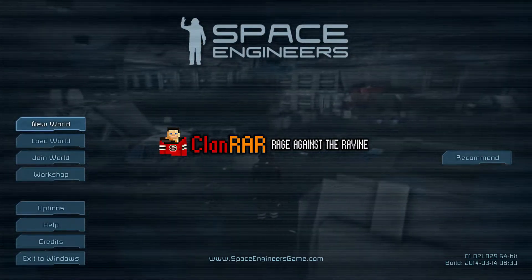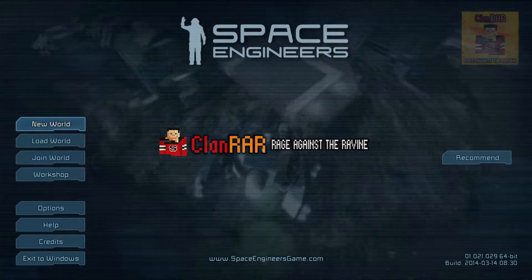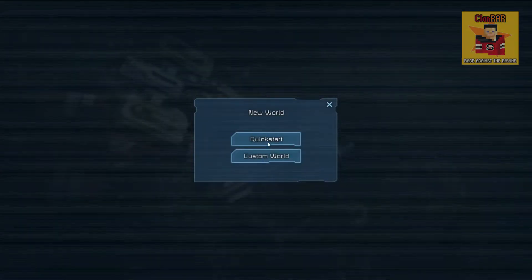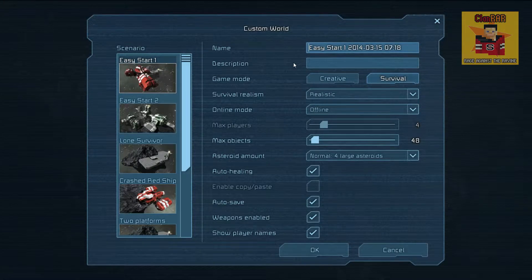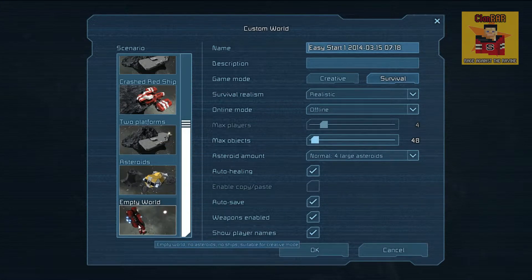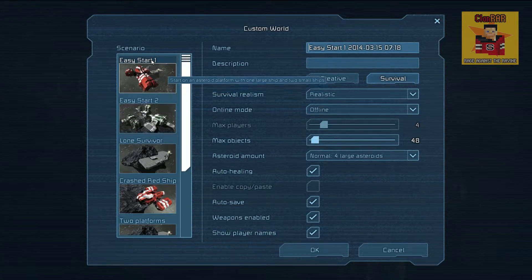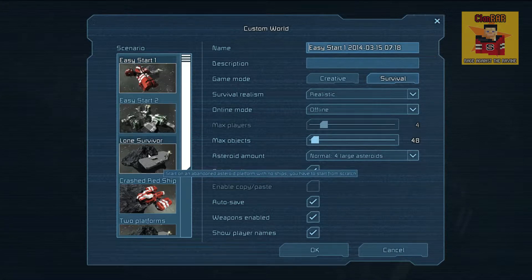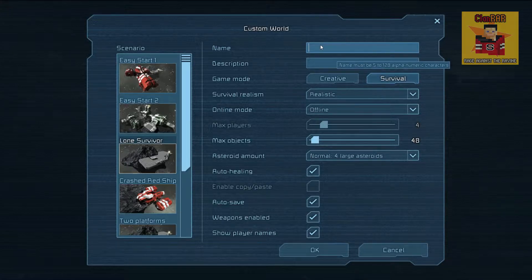Hey there ladies and gentlemen, it's NewRedDog here and we're playing some Space Engineers. We're going to be playing some survival and I'm going to be telling you the basics of how you can survive in a survival world. For this example, we're going to start with Easy Start — Lone Survivor — because it's basically what we need; it's not too much and it's a good example.